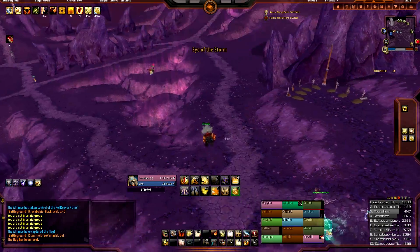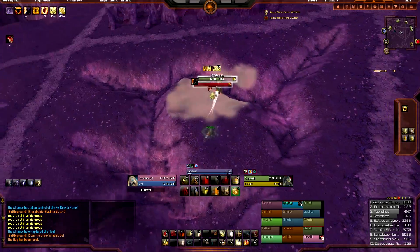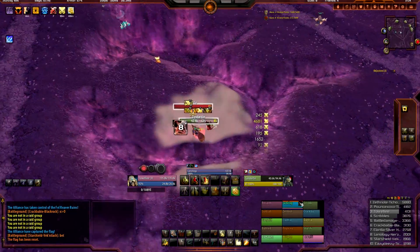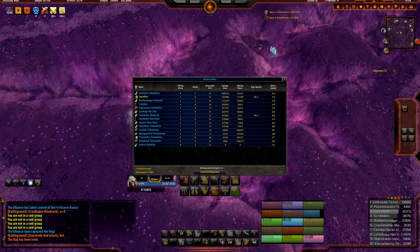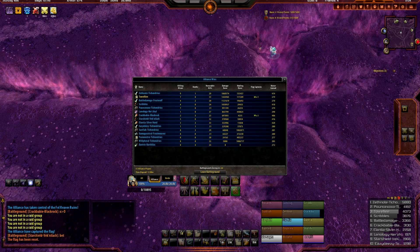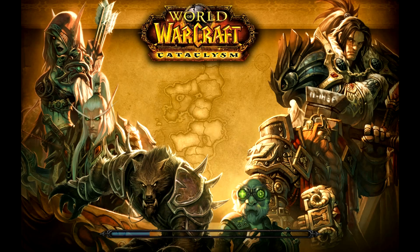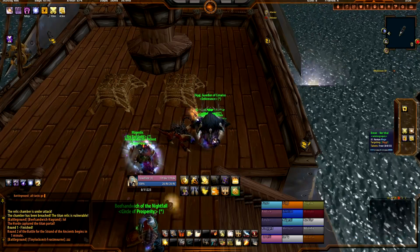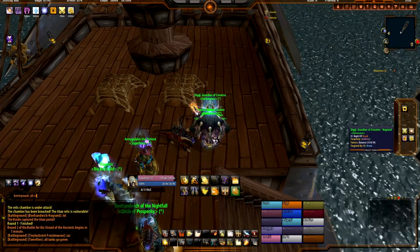So let's say you have one Holy Power point. You hit Crusader Strike. You get your Avenger's Shield proc. You hit Avenger's Shield — you get another Holy Power point. You hit Crusader Strike. That's it — you basically save yourself one to two GCDs to get to Shield of the Righteous quicker. So if you have a choice between Avenger's Shield and Judgment, always hit Avenger's Shield first. Not that it really matters since they both give you Sacred Duty, but Avenger's Shield will do more damage — concentrate on that first if it's available.